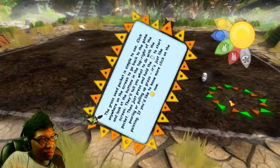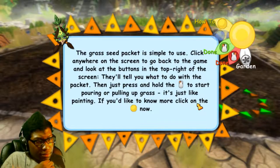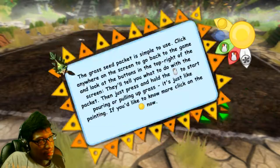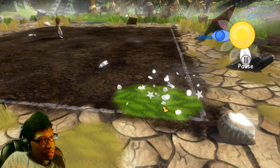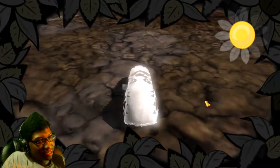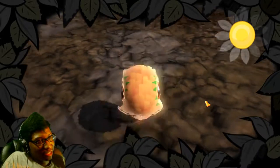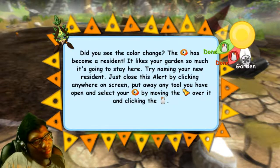Now go ahead and pour some grass. 'The seed packet is simple to use — press and hold the left mouse button to start pouring, or pulling up grass.' Oh, so you can pull it too — I never knew that! The worm comes in again — welcome to the garden buddy. Somebody needs to come up with a good first name for this worm. The worm has become a resident! 'It likes your garden so much it's going to stay here.'